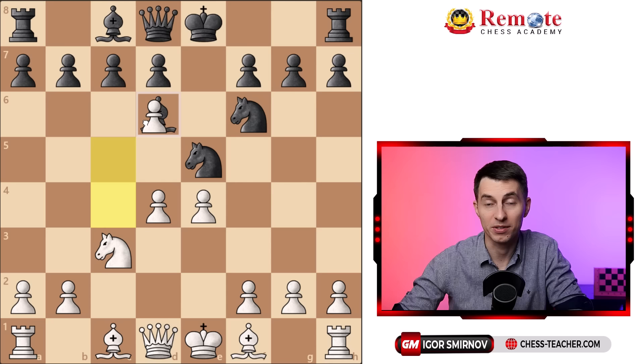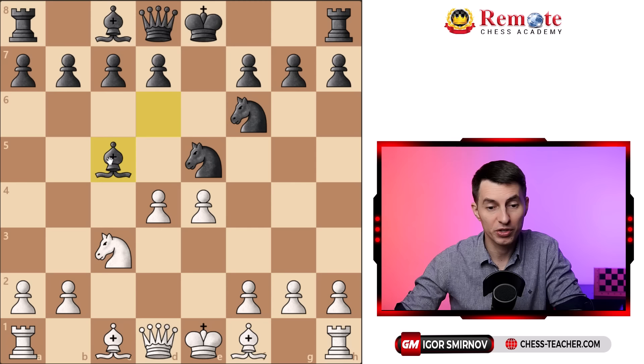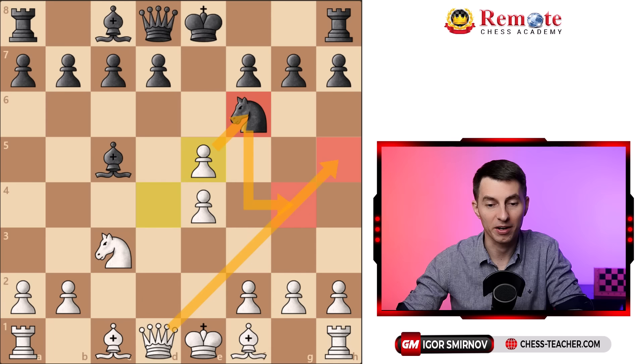Moreover, they've got to do something about this, because now you want to take back not just one piece but two — kind of getting it back with interest. They usually try to take at least a pawn for a bishop. But you still surprise them once again — you don't recapture the bishop, but instead you take here and attack the knight. Now it has nowhere to go. Notice that it can't go here because of your queen — our queen is controlling this diagonal. Therefore, the knight has nothing to do but retreat back to g8, which is already nice.